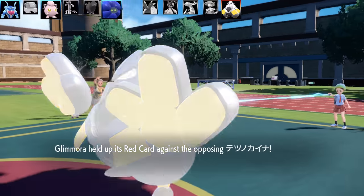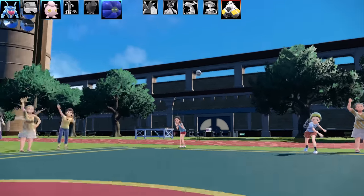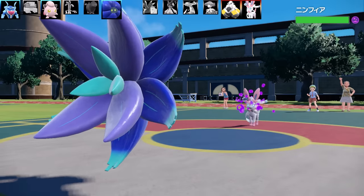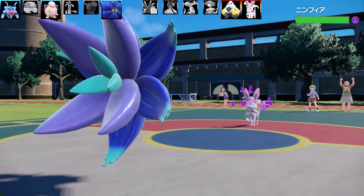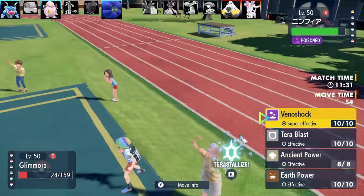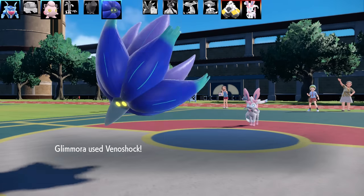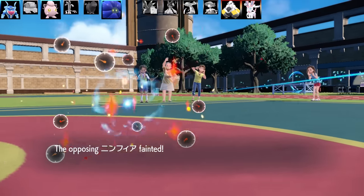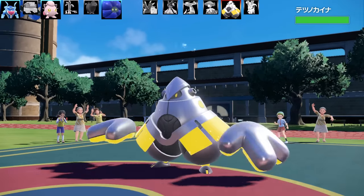Iron Hands uses Close Combat on Glimmora, activating its ability Toxic Debris. When Glimmora gets hit by a physical attack, it sets Toxic Spikes on the opponent's side of the field — and a second hit adds another layer. I also have Red Card as Glimmora's item, so when it gets hit, the opponent is automatically swapped out, poisoning the incoming Pokémon.